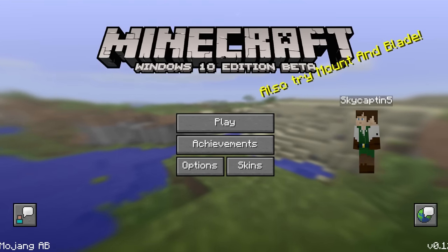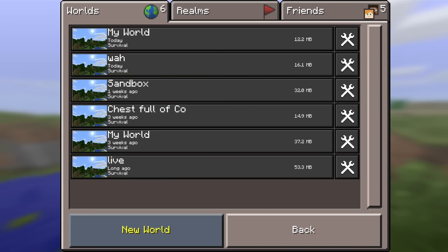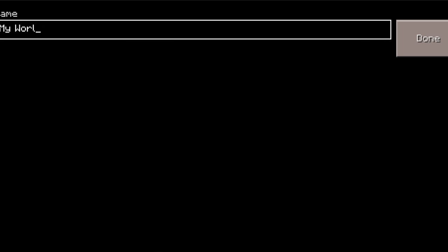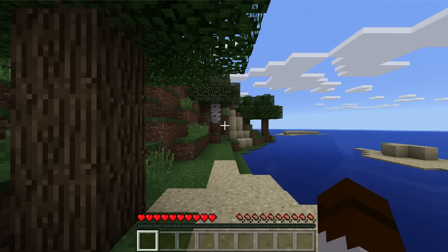Minecraft Windows 10 Edition — we are showing off how to do crossplay. You are now able to do crossplay between your various devices. You can invite online, you can invite people from Windows 10 Edition to join in at this point. They're going to work on consoles in the future, and you can also join in from your mobile device.